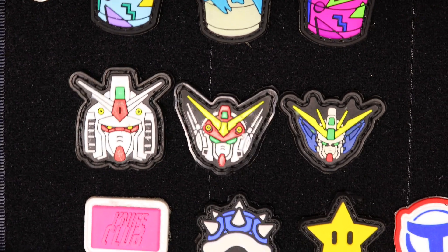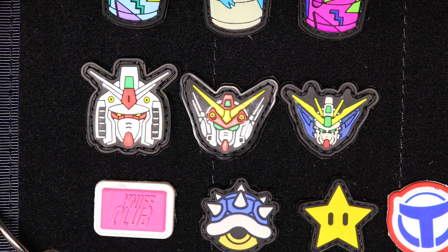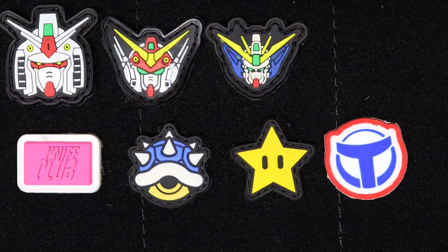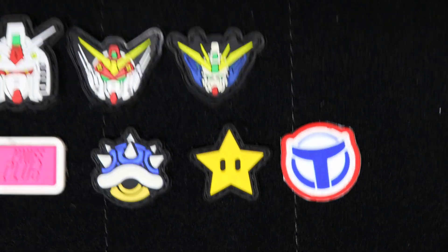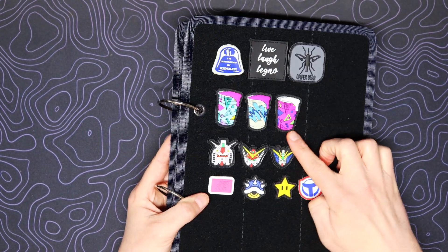My Trio of Gundams. Co-Kwee Creations makes those guys. Cranky Hanks Knife Club. And then I've got two different Mario-themed ones — the Blue Shell and the Starman, which are both from Tactical Outfitters. Team Weekend Warrior — that's who makes these Rage Cups.